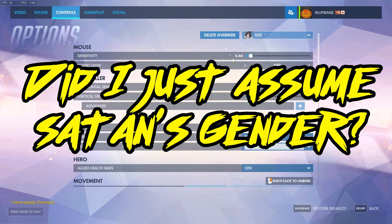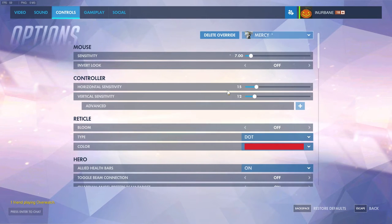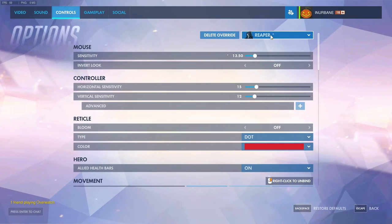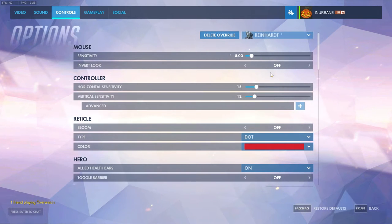Now for Mei — I have her set to 6.66 because it made me laugh. She just freezes things, that's about it. Mercy needs to move around quite a bit from target to target, so it's better to have her set relatively high. Pharah at 5.5 — you'll want to be relatively accurate even though you're aiming more in front of your target than for direct hits, but 5.5 I found is very useful for her. Reaper I have really high — he does have scatter shots and needs to turn around fast. Reinhardt I have at 8.